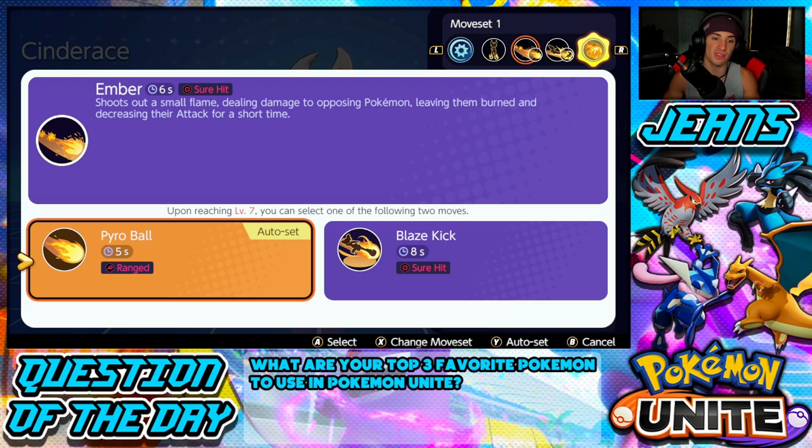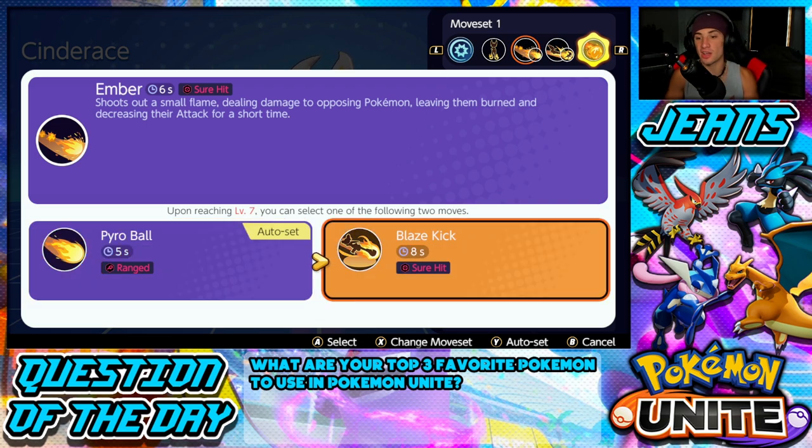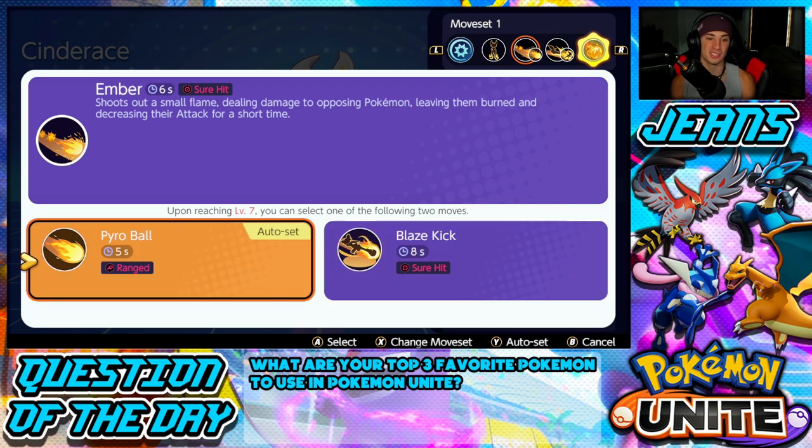Pyro Ball is especially great against clustered wild enemies like Combees and Vespiquen — you get off a lot of damage and XP super fast. It only has a five-second cooldown, so you can send it, dip back, keep your range, and send it again constantly. Blaze Kick is also a very good move, but since I like playing Cinderace as a ranged attacker who keeps his distance, Pyro Ball really works with that playstyle.